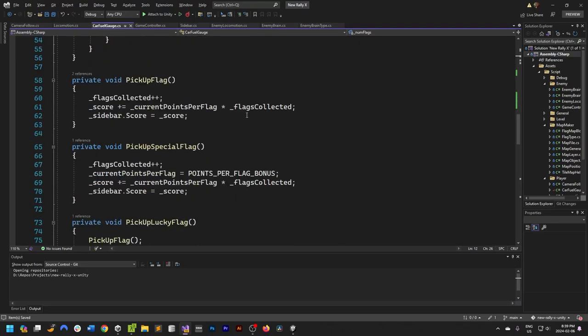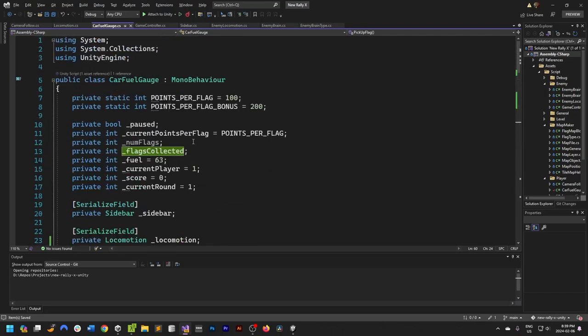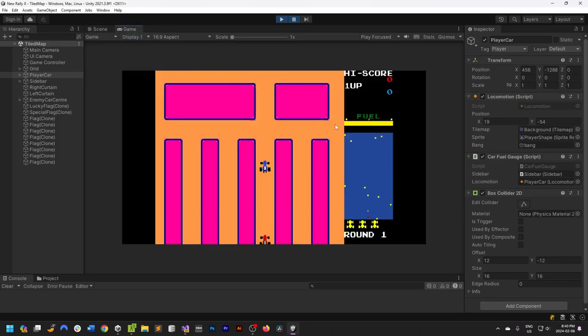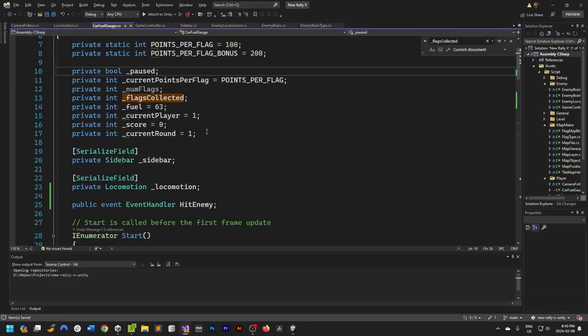Did we code the flag pickup — flags collected? Let's count the number of flags: 1, 2, 3, 4, 5, 6, 7, 8, 9 — so there are ten flags. When we get to ten we want to signal a win.